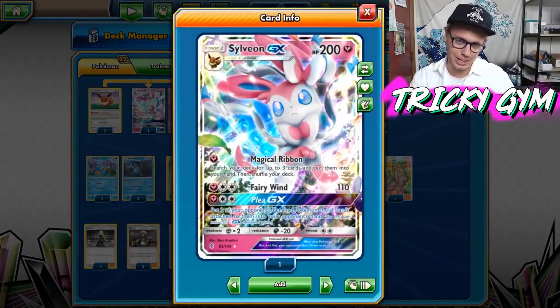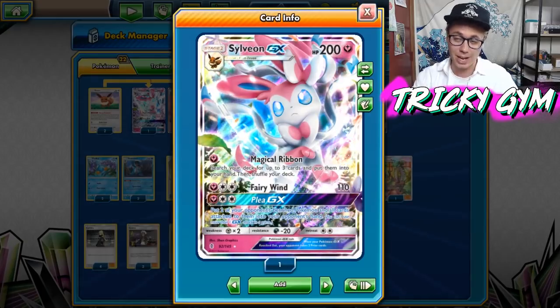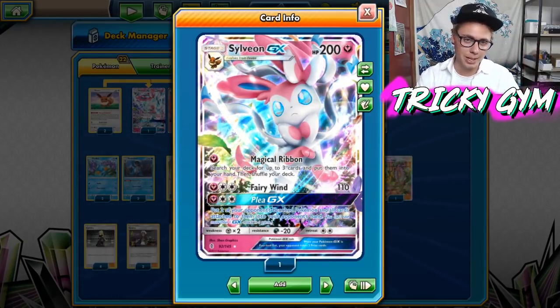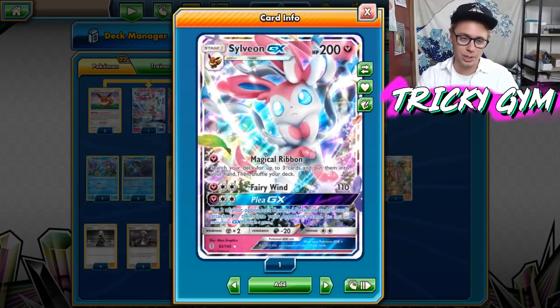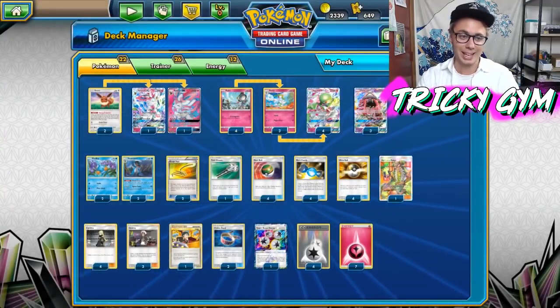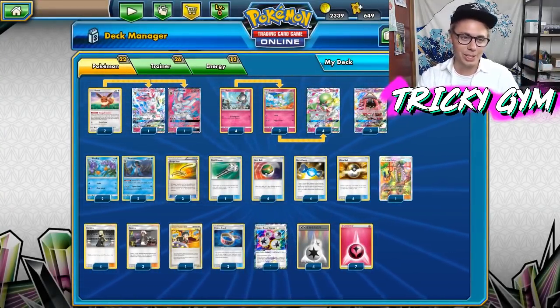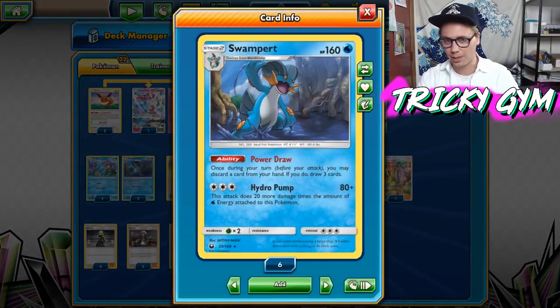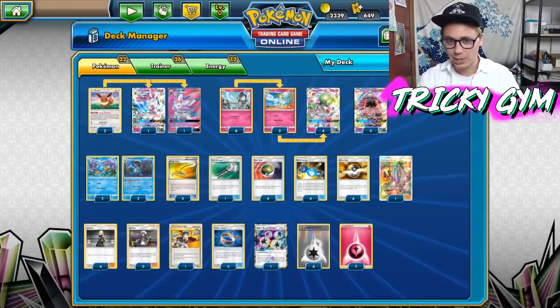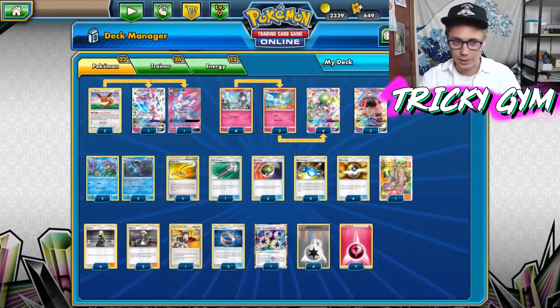Obviously we got Sylveon with Gardevoir — that's something that almost everybody is doing. Sylveon is very, very good. Plead GX is insanely good, but Magical Ribbon is absolutely stunning in a format where it's very difficult to set up. The draw supporters are not all that great, and going hand-in-hand with that, you can actually use Sylveon GX to set up Swampert, and that Power Draw ability can allow you to draw through your deck and actually get the cards you need to get the Gardevoir GX deck going.